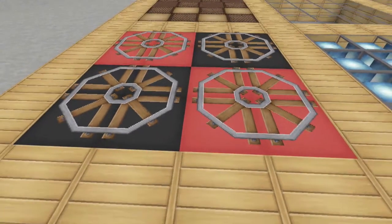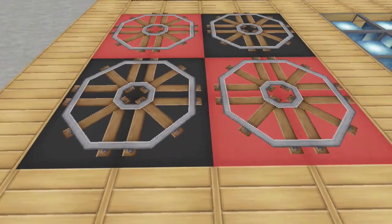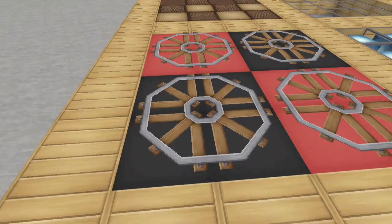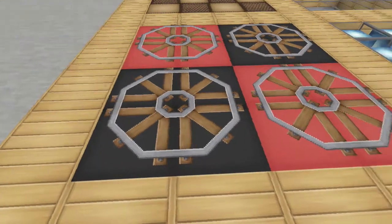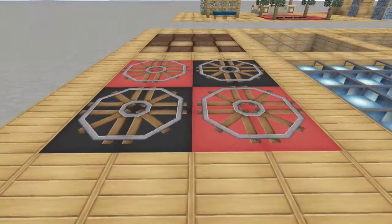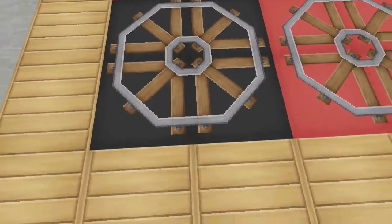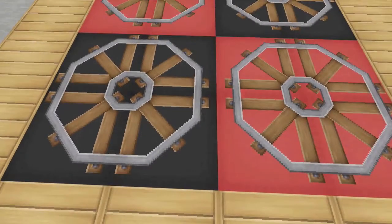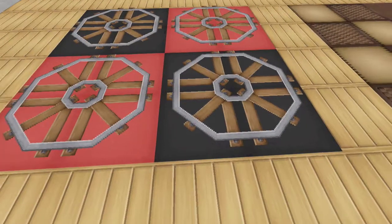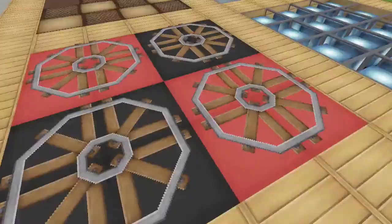Here is another one — these are black wool and red wool with train tracks on top. I just placed them in a square and they all connect together to make circles. I think this would look really cool in more of a medieval build especially if you've got a big grand room. It's a unique use of train tracks as decoration — I like the way they kind of make a star pattern with the metal and the wood.